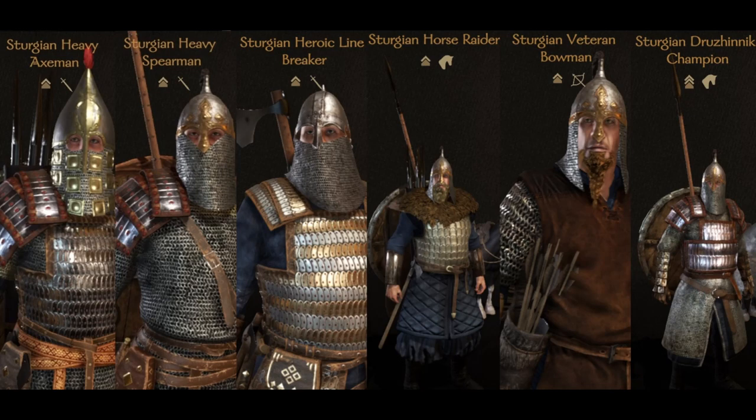The Sturgian Heavy Spearmen isn't that good because they can't brace their polearm and don't work well against cavalry. The Sturgian Horse Raider is a decent all-round cavalry — you can use them as light cavalry, as a counter-cavalry unit, or send them into the front lines where they can use their lances.